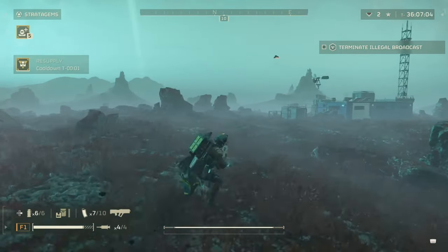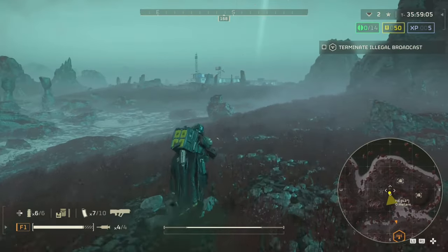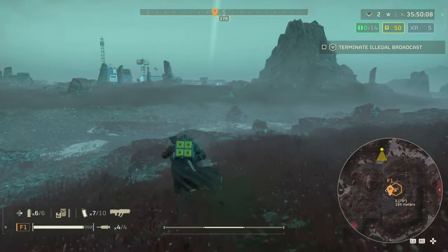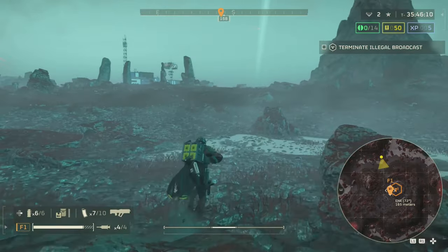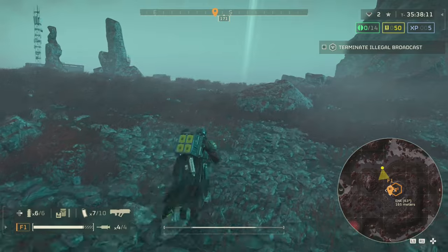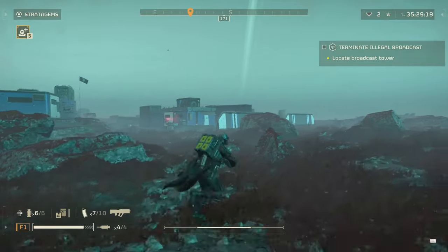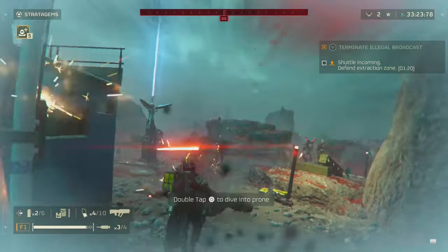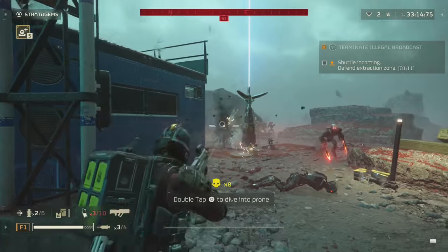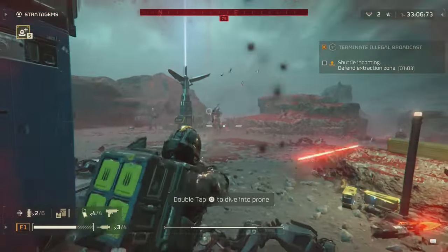Overall, I think this weapon can be effective if you're going against a particular enemy. It doesn't have to be your only choice — if you prefer it as your go-to, that's great. But I personally lean toward the Breaker shotgun. If you're targeting a specific enemy like a Devastator and you're in a group where teammates can cover you, it works. But at higher levels with more and tougher enemies coming at you, I think you're better off with a fully automatic weapon. A secondary could even do better in that chaos.